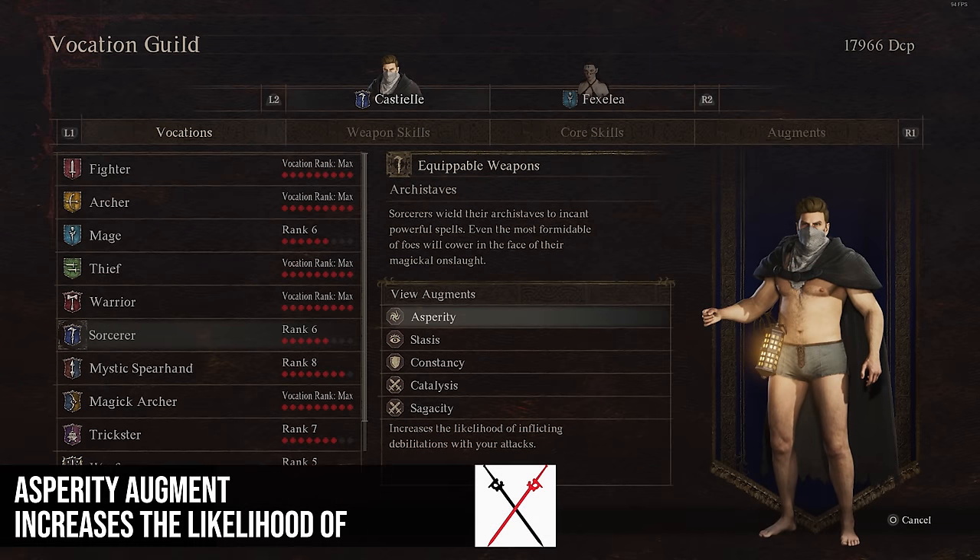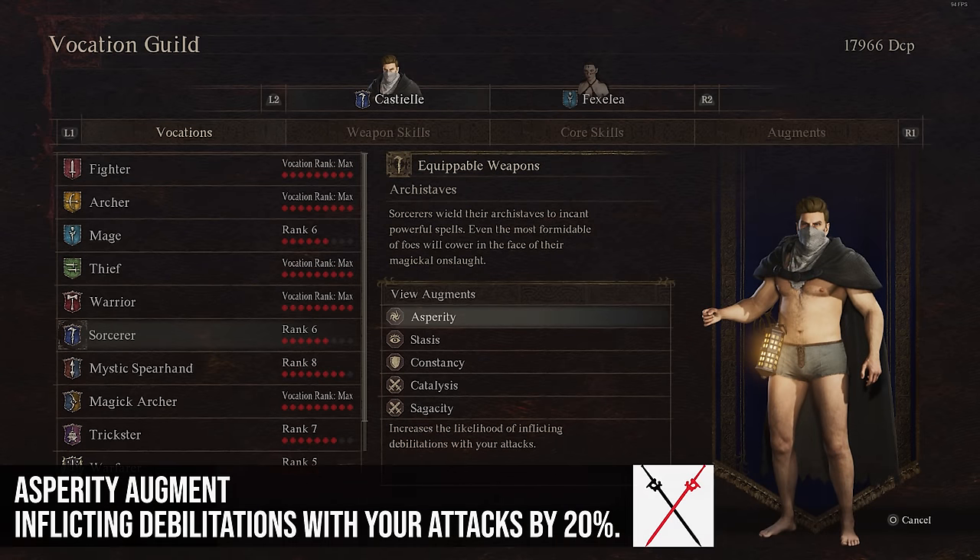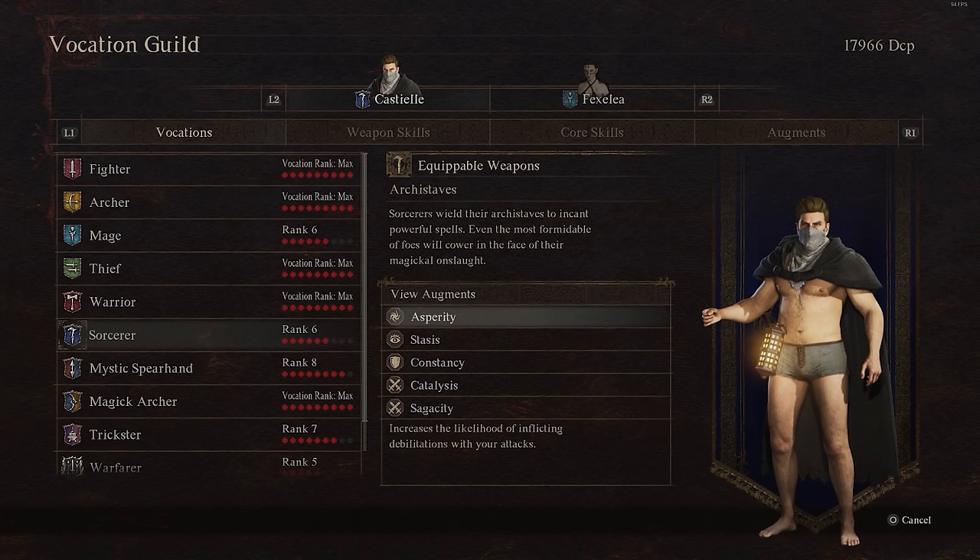Moving to Sorcerer augments, Asperity increases the likelihood of inflicting debilitations with your attacks by about 20%. So if you like doing status effects on enemies or setting debilitations, this is a good way to help improve that, and you should probably put this on any class focusing on that playstyle.